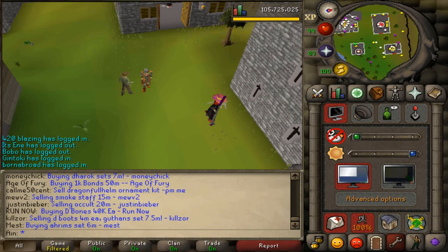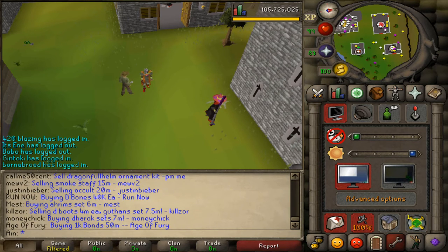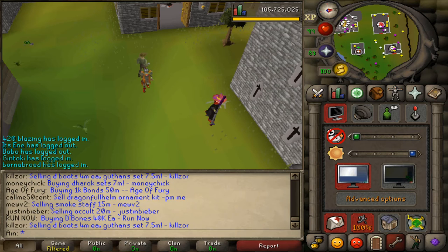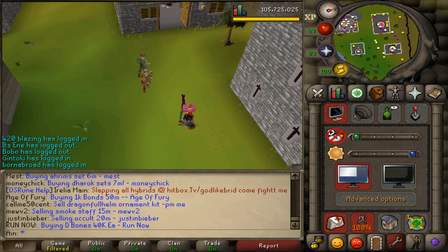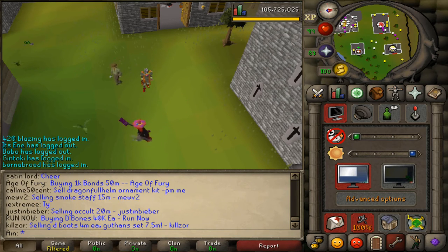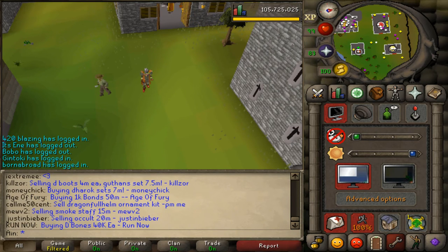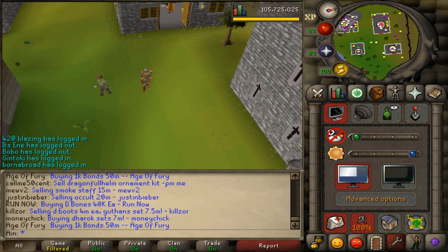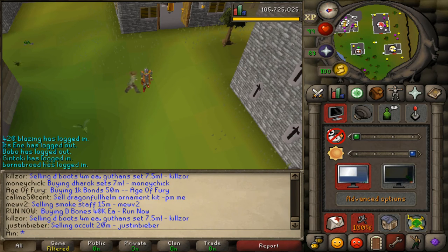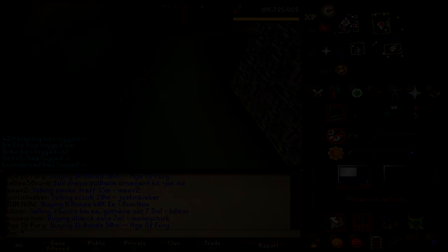I decided not to include the Dagonoff Kings and Stronghold Slayer update in this video since that was an 8-minute-long video. To keep it short and sweet: Dagonoff Kings and the Stronghold Slayer Cave are now in the game, along with many other fixes. You can now do instanced Dagonoff King rooms, KBD instance rooms, and many other bosses that you couldn't before. If you want to learn more, check the description below — all the development blogs will be linked there. Hope you guys enjoyed the video, hit the like button, and if you're new around here, I do all types of videos.